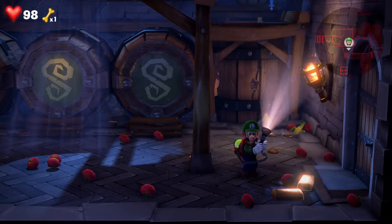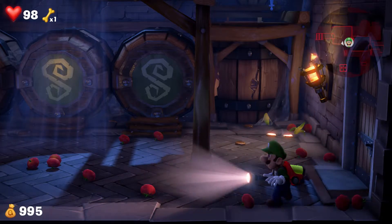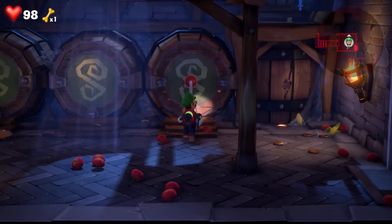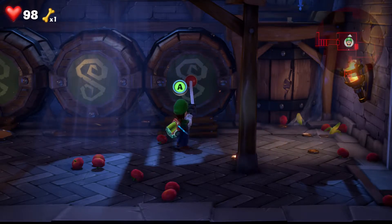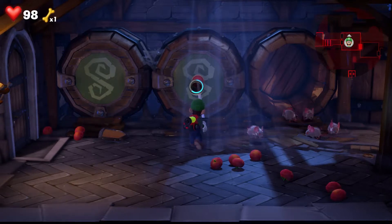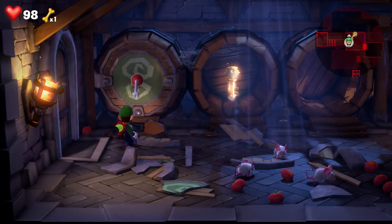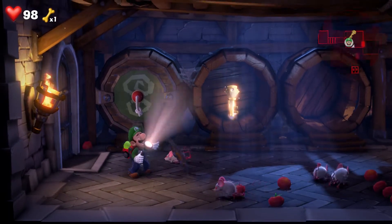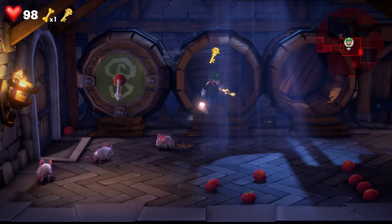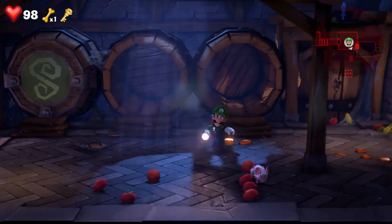As we try to enter this door right here, it's going to be locked. So use the suction shot on these kegs — the key is going to be right there. Now that we have the key, and if you want, for the mice you can use the strobe bulb.